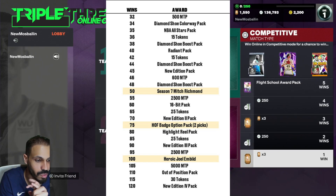At 75 we get a Hall of Fame option pack with two picks, at 80 Highlight Reel, at 90 New Edition 3, and then at 100 there's a Heroic Joel Embiid — the MVP. Whether he deserved it or not, he played really well obviously in the regular season.